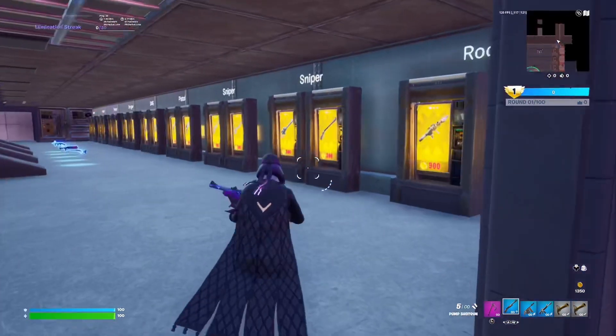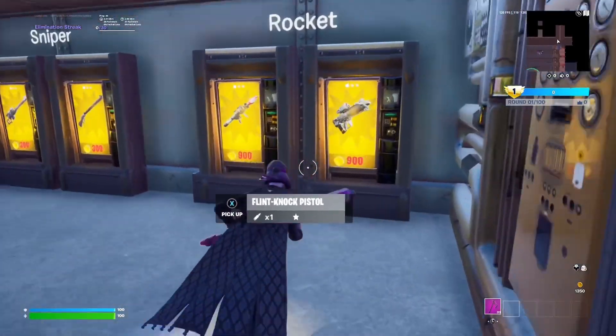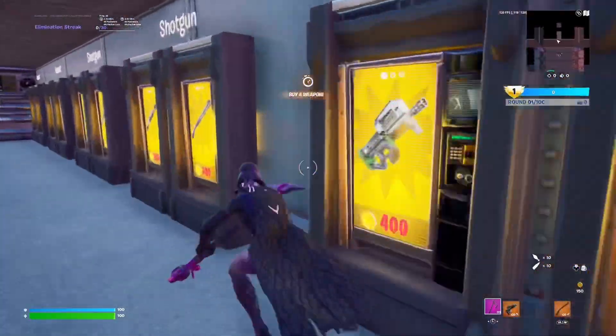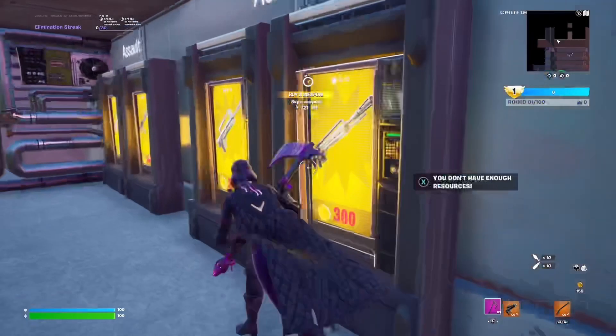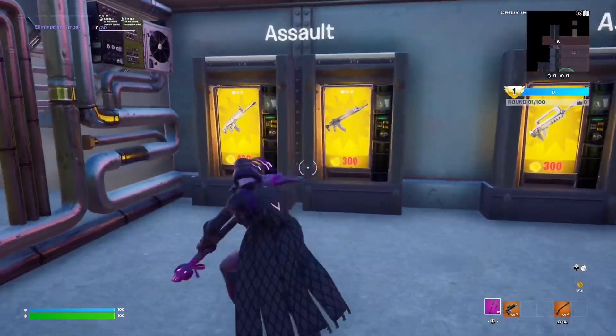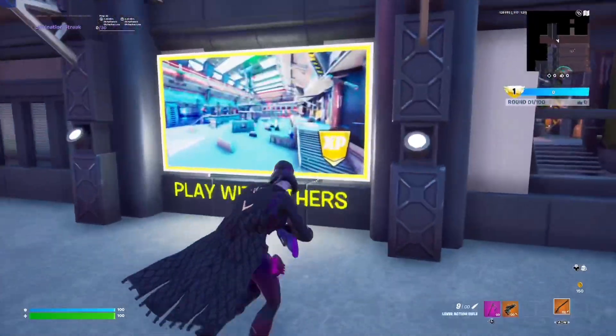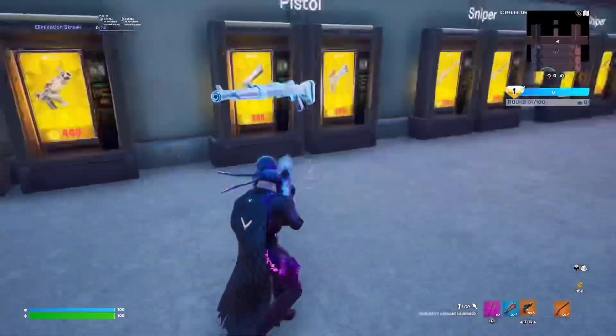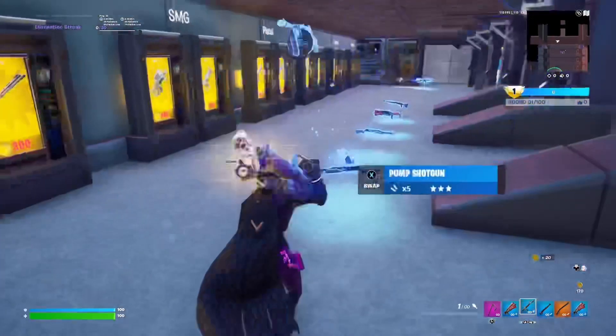For this last glitch guys, you want to drop all your weapons in your inventory and run up to these vending machines and pick up every weapon you can. It will give you insane XP and you can drop all the weapons again and repeat this. That's it for this video guys — don't forget to like and subscribe, comment and share this video with all your friends. This is the new currently working XP map.